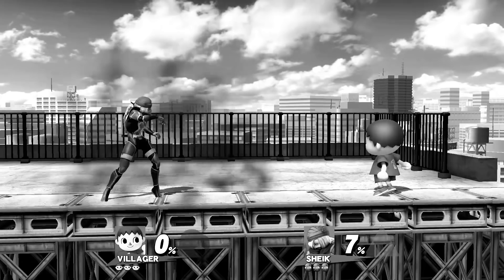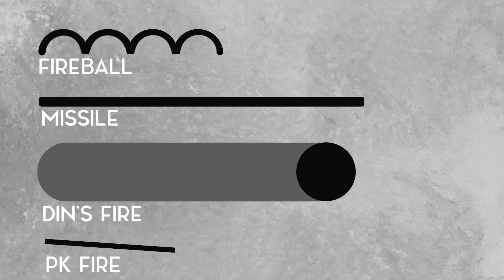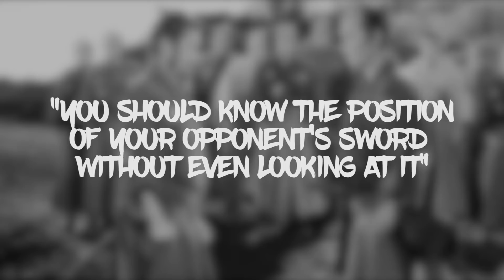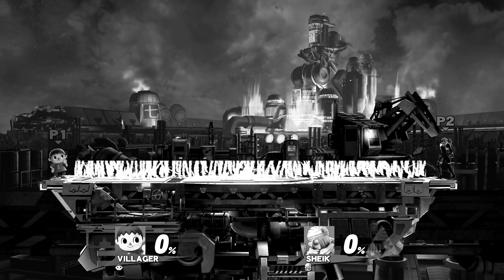An important point about projectiles is to always retain a proper focus on the opponent when they're employing ranged offense. Projectiles are predictable — they don't change course once fired and they don't adapt. Get proficient at avoiding them with your peripheral vision and watch your opponent's behavior. As Miyamoto Musashi says, you should know the position of your opponent's sword without even looking at it. Villager's gyroid takes up a lot of space over its duration, and Villagers know you have no space on stage, so they almost always expect their opponent to go airborne. There is a reason why Renai always covers the air when employing the gyroid.